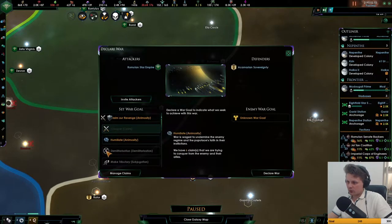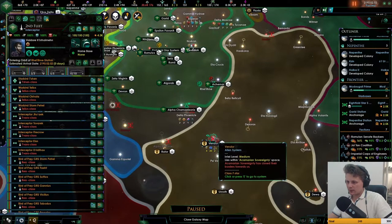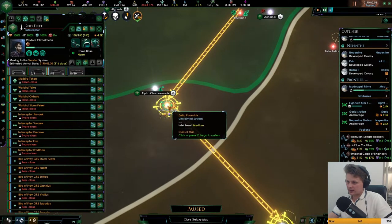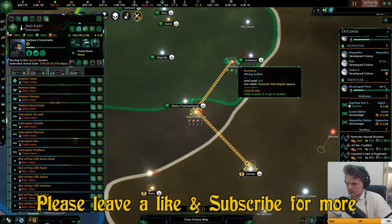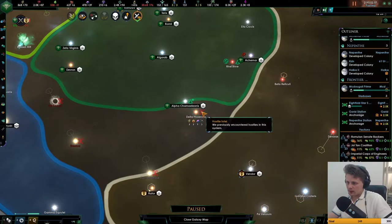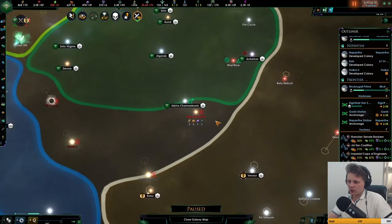Let us declare war, conquest of claims — and here we are, we're back at war, guys. Wait a minute, that is how strong? It's almost there as well. Alien space station — okay, let's make sure we don't go in there.